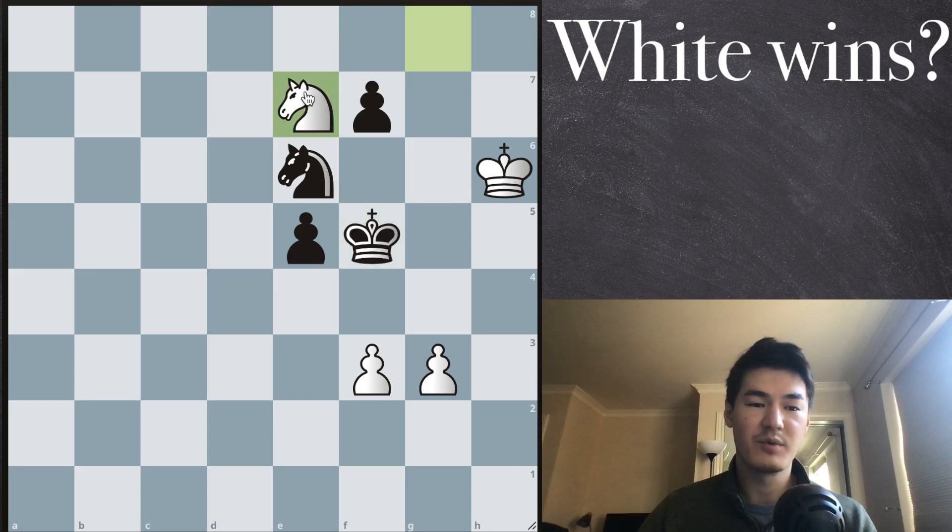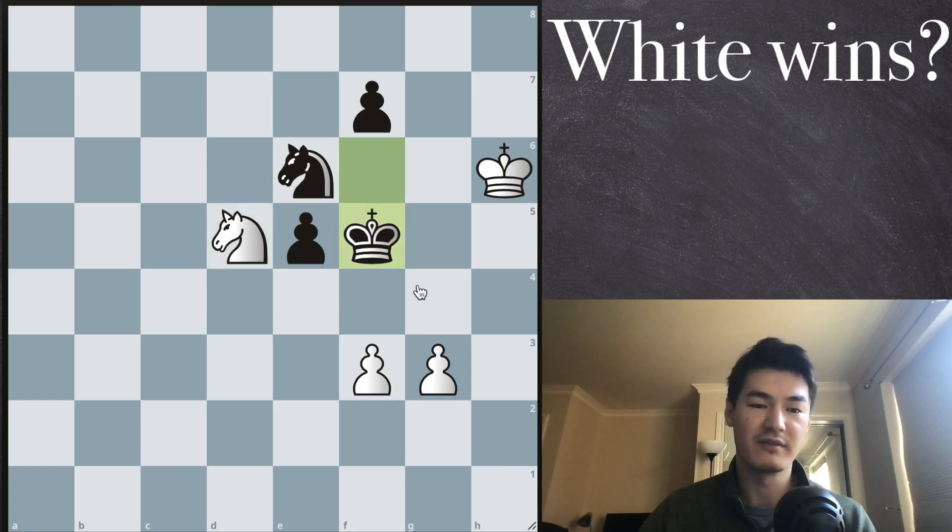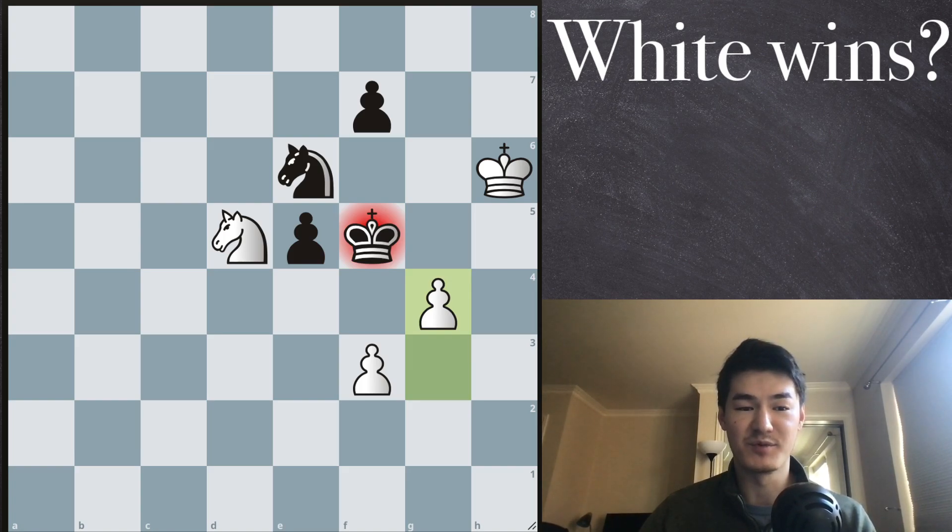And then we will come back. After we go to d5, the king again has to go to f5. And now there's a checkmate in one move — pawn g4. And this is how white can win this position in 9 moves.